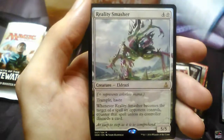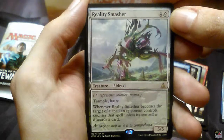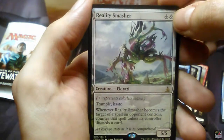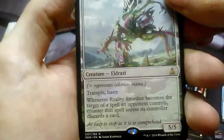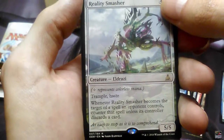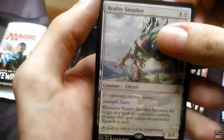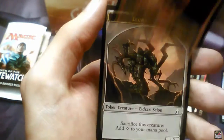And the rare is Reality Smasher. You smashed my reality, that's for sure. One wastes and four, has Trample and Haste. Whenever Reality Smasher becomes the target of a spell an opponent controls, counter that spell unless that controller discards a card. Full Art Mountain and Eldrides Zion Token.